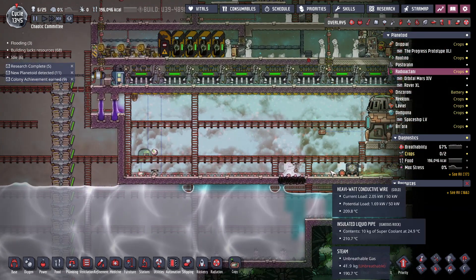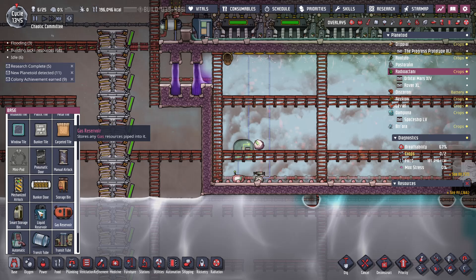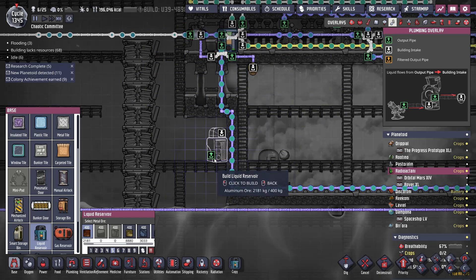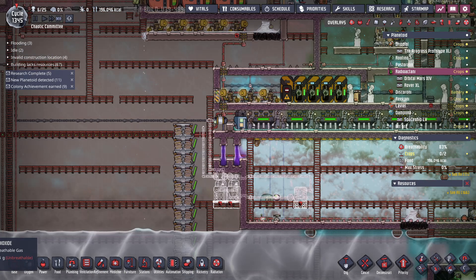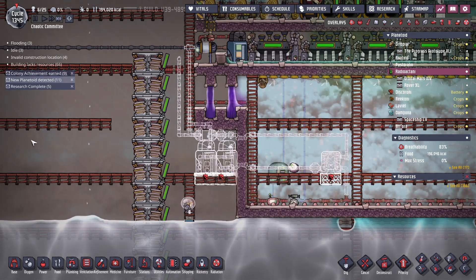Here's the idea: I put in an aqua tuner somewhere up here, then put in a few tanks and just cycle the water coming out through these tanks until it is below a certain temperature, and then send it on. I mean, I've got the power. Just something like this - something that will rotate through the aqua tuner - so if the temperature is below a certain amount, let it on through.